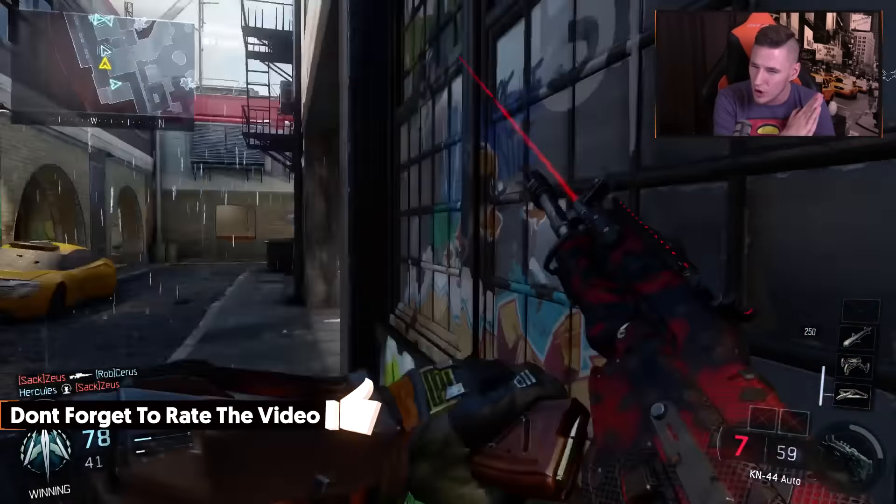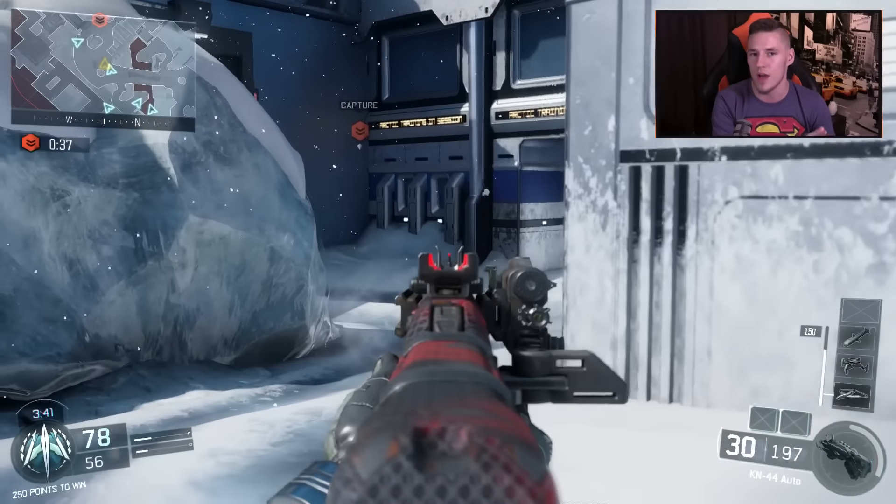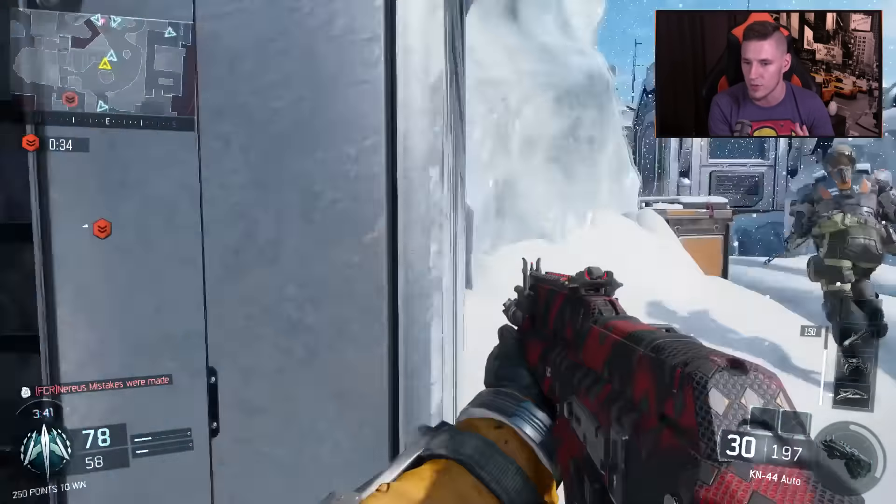What we're checking out today is some Gauntlet Hardpoint. This is one of the new maps, and this map is literally split into three. You have a jungle area, you have a frozen snow area, and you have an urban city area. The map is split into three, and it makes for an interesting change of scenery. When you jump from Hardpoint to Hardpoint, I think it makes it interesting, and it's a very colorful map.